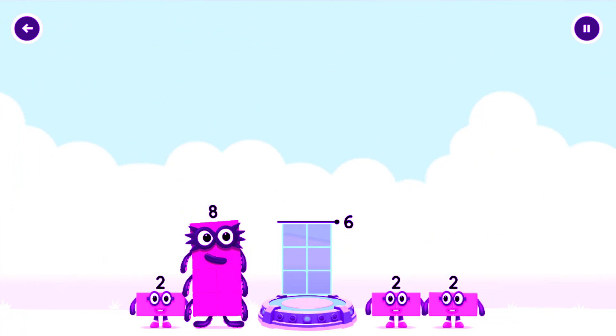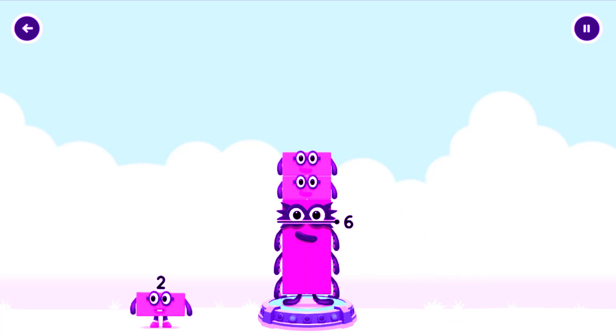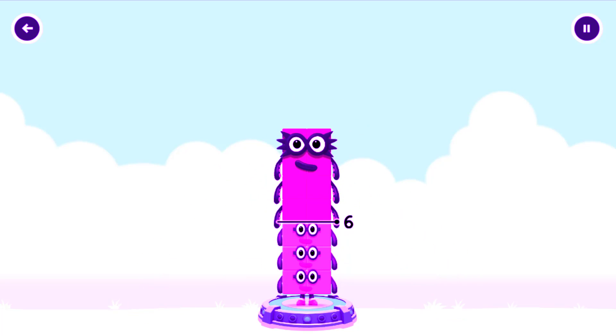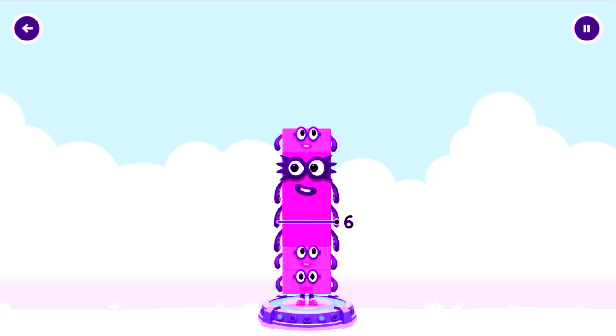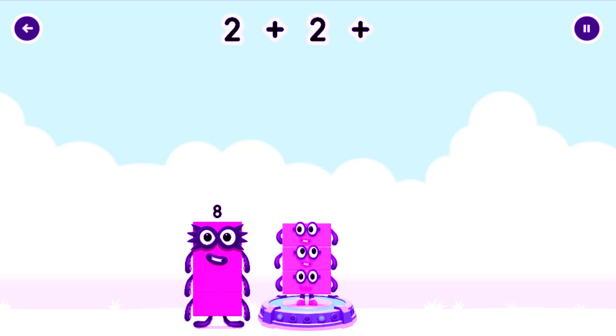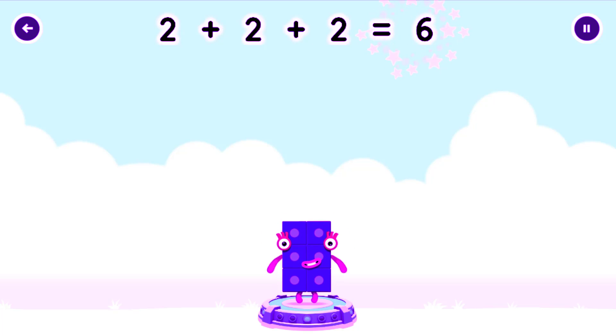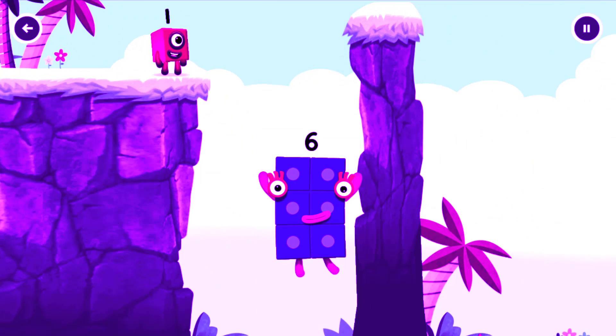Add Number Blocks to make 6. Try too much, too much, try a different. Try too much. You've got too much there. Try a smaller. Correct! 2 plus 2 plus 2 equals 6. 6, fantastic!